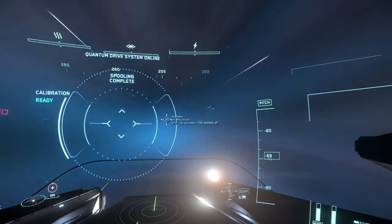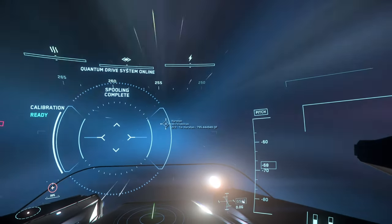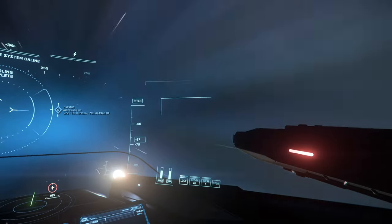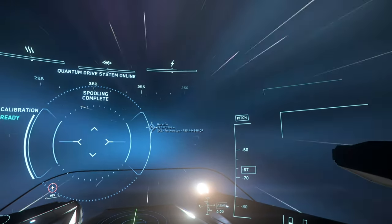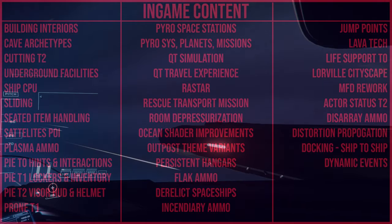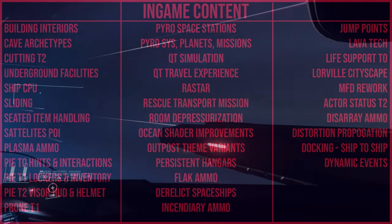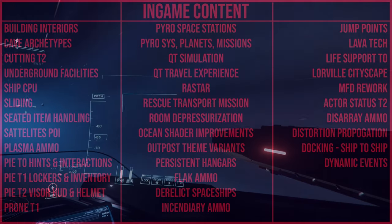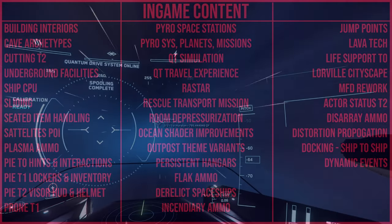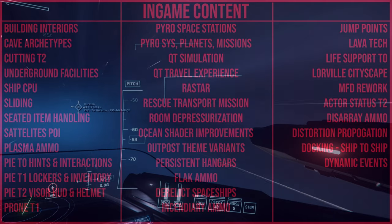Now we're getting into in-game content — this is where it gets really interesting and it's going to be a long section. First up, building interiors: creating gameplay-focused layouts to fill the interiors of various buildings and landing zones, making them feel more filled and better laid out. This is probably for Pyro and Stanton and other systems.